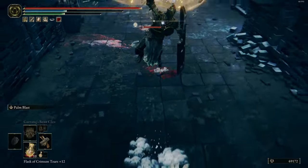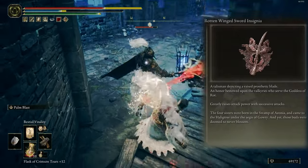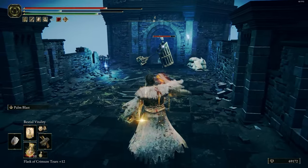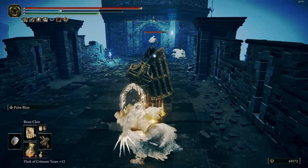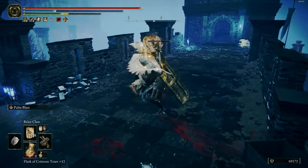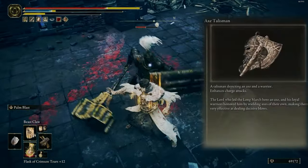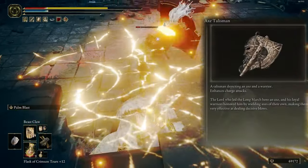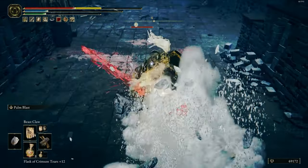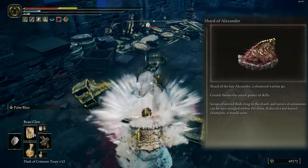For talismans, I use Rotten Sword Insignia to raise attack power with successive attacks. Next one is Shard of Alexander talisman to raise the potency of kicking and stomping skills. Third one is Axe Talisman to raise charge attacks. And the last one is Sword of Alexander to boost attack power of skills.